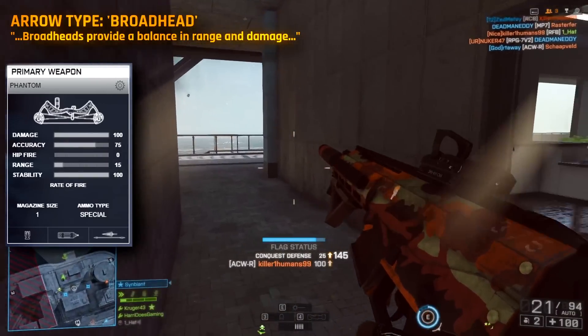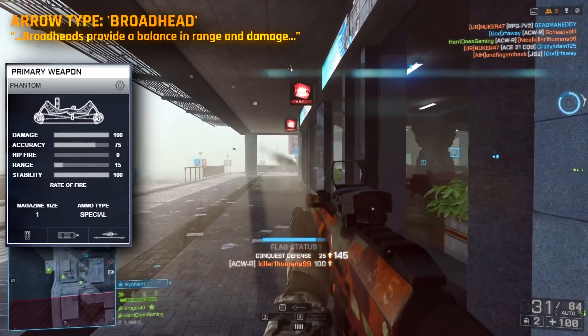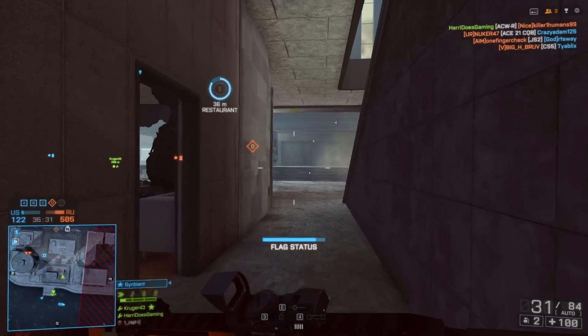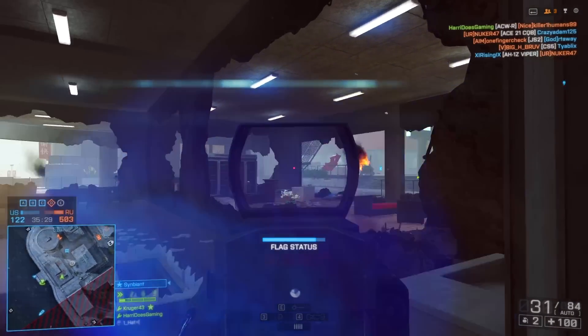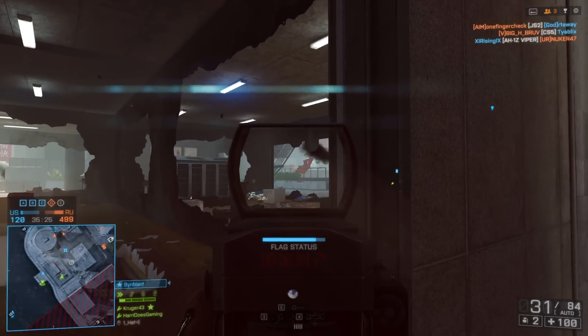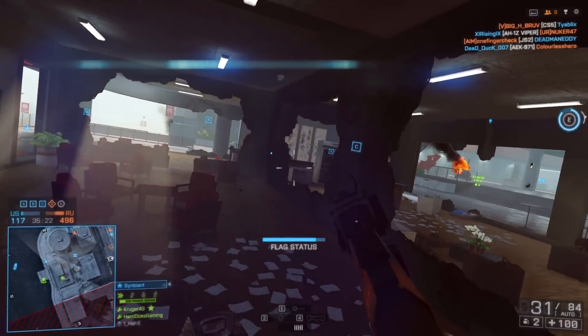You'll also notice its accuracy is pretty high, and its hipfire is zero, which tells me you cannot get any hipfire kills with the compound bow — obviously you'll need to aim down sights in order to kill your target. There are a few other general stats about the compound bow, but I'll leave those to the end of the video since those stats don't change depending on which arrow type you have equipped.